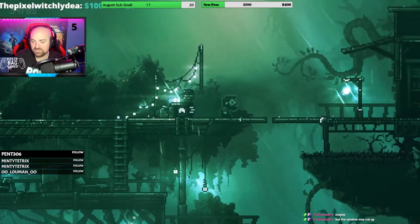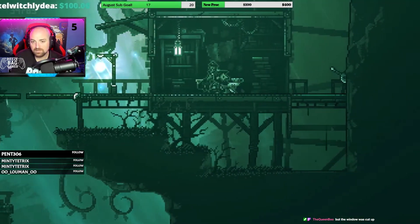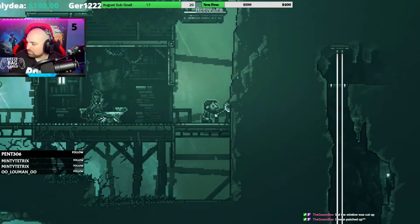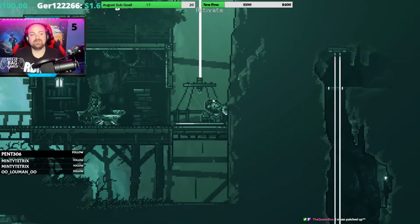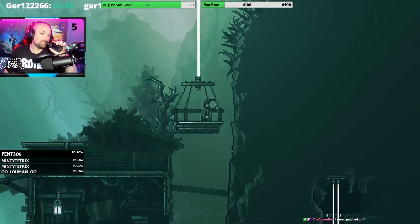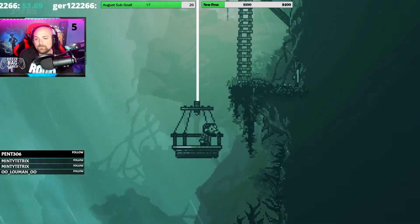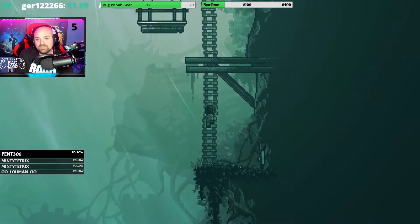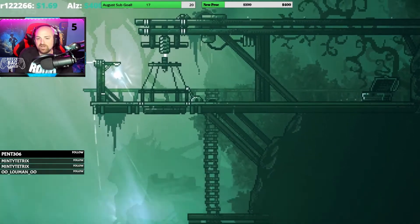I'm probably going the totally wrong way, but let's go talk to this guy again. He doesn't want to talk anymore. The window was cut up — yeah, it was all patched up with tape and Halloween decorations. Still don't have the key for that location. This is where we got stuck.